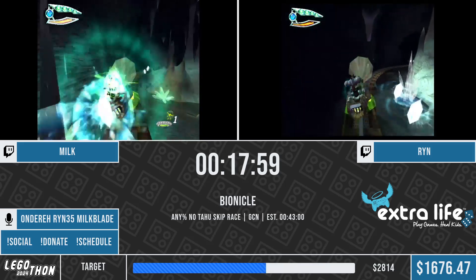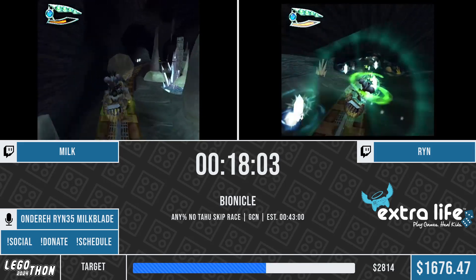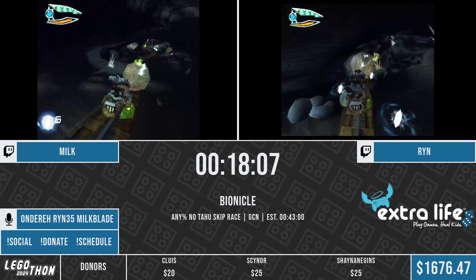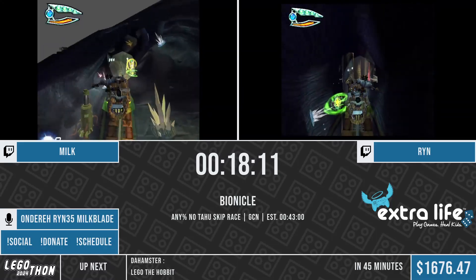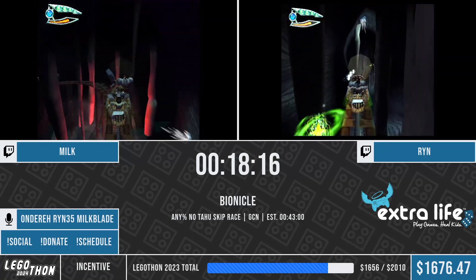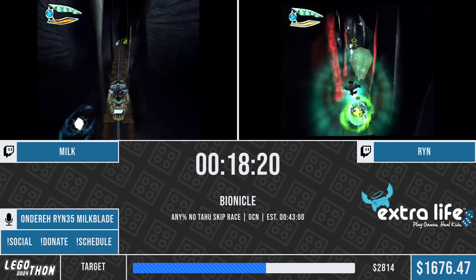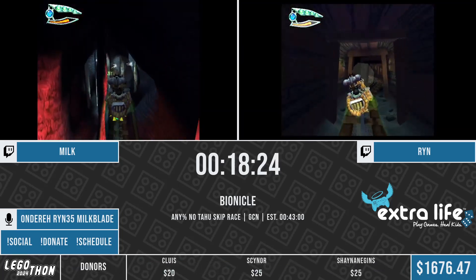That first lock they're hitting to the right, you're not normally supposed to hit it on that first pass-through - you're normally supposed to hit it right around here. But for some reason on the GameCube version you can just grab it early. The GameCube version does have quite a few differences from the other platforms - notably faster load times, you're able to hit some much bigger jumps in Gali's level, some other visual differences, and really compressed audio as well.